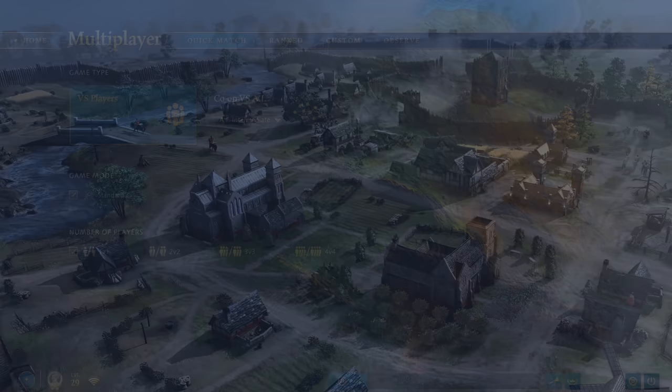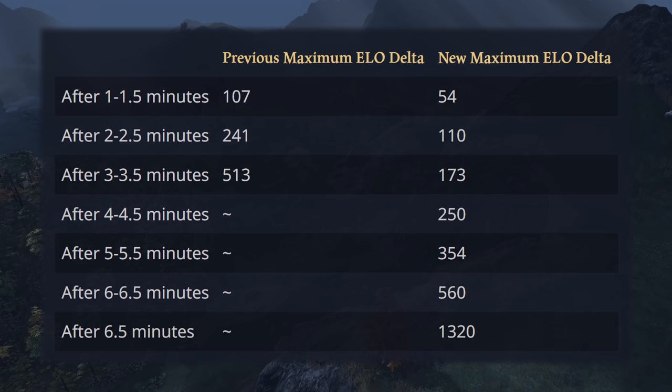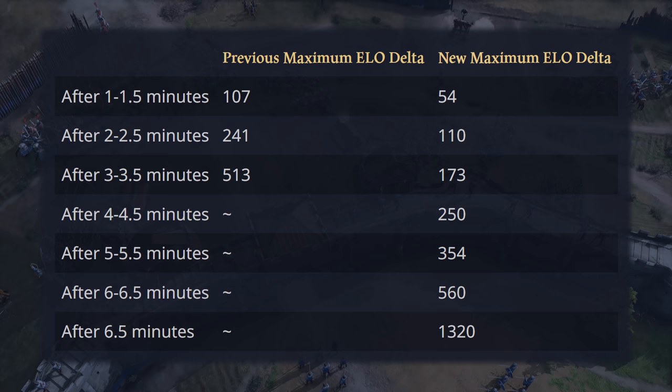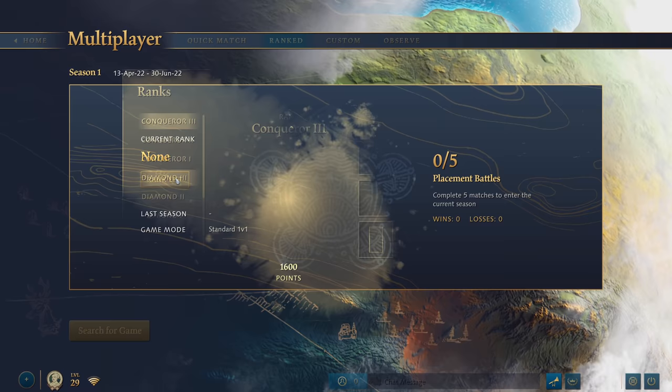Finally, matchmaking overall receives a rework as the quality of the games could sometimes be lacking. Previously, the game removed the max elo delta completely at the 4th minute mark, so some average players matched with the likes of the Viper or Leenoc. Furthermore, the elo deltas overall up until the 4th minute mark were also quite generous. The developers have significantly tightened the new max elo delta. If you'd like to ensure you get an equally skilled opponent and don't mind waiting longer, simply stop and restart the queue every two and a half minutes — this way your opponent will never be higher than 110 elo from yours.